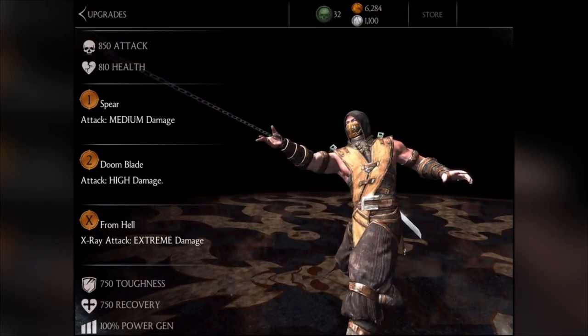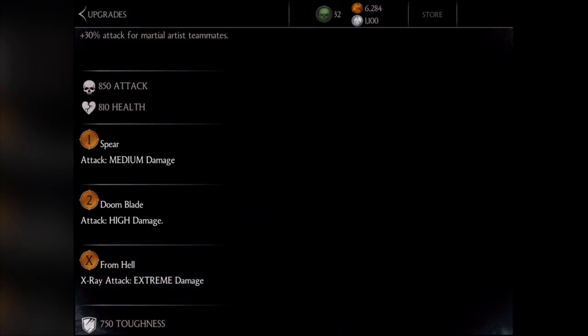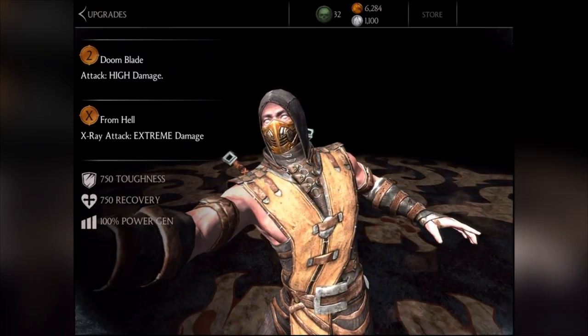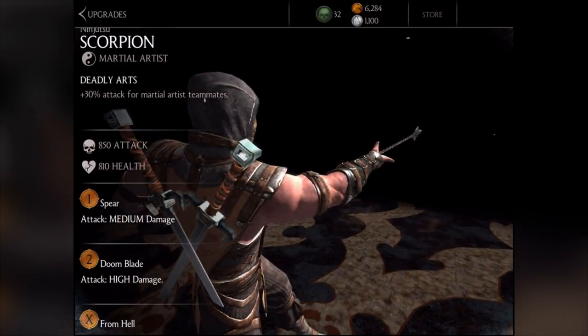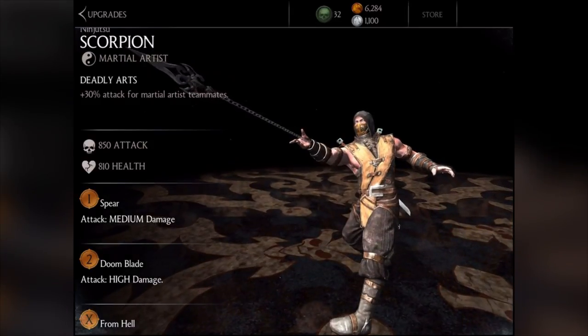Let's get all the stats at level one. His attack is 850, his health is 810, toughness is 750, and recovery is 750 as well. This is the Ninjutsu Scorpion — his class is a Martial Artist, and his ability is Deadly Arts.